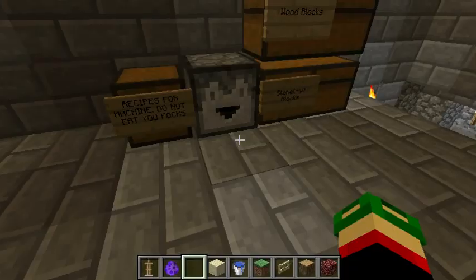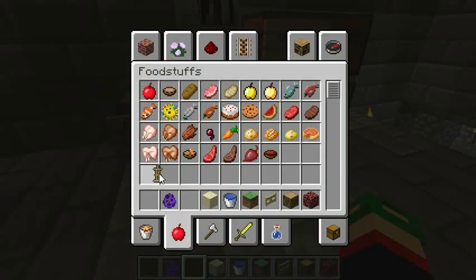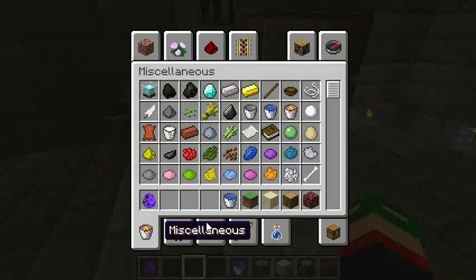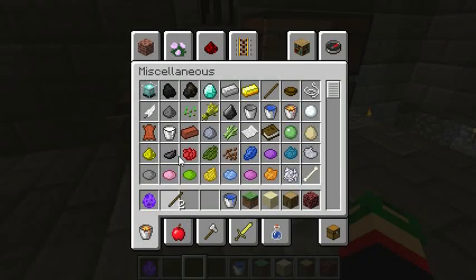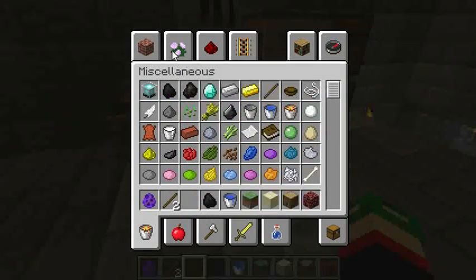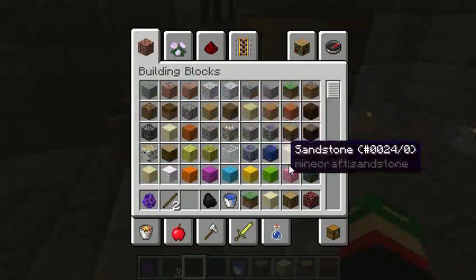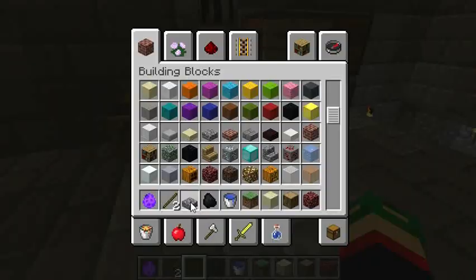You can self-destruct these fireplaces, but for now I'm going to show you the recipe that is required to make the stuff. We need two sticks, a coal, and slabs are here — yes, they are here.